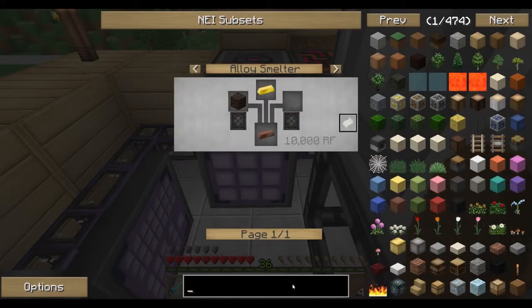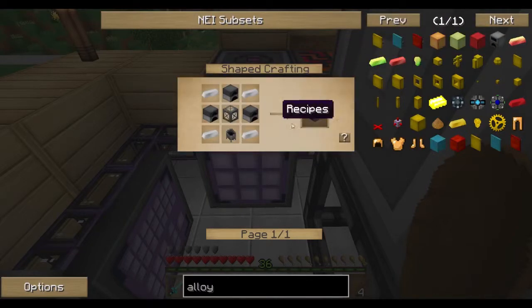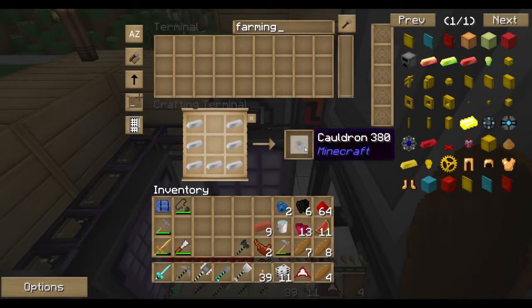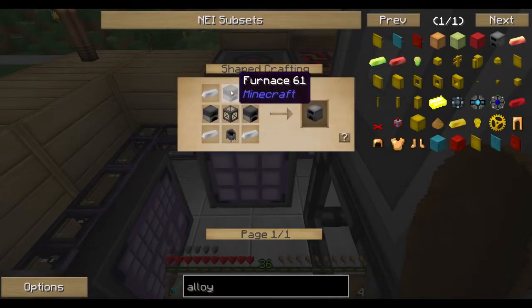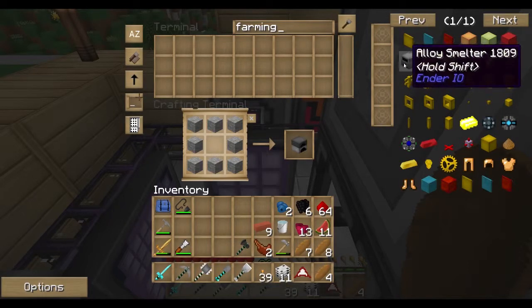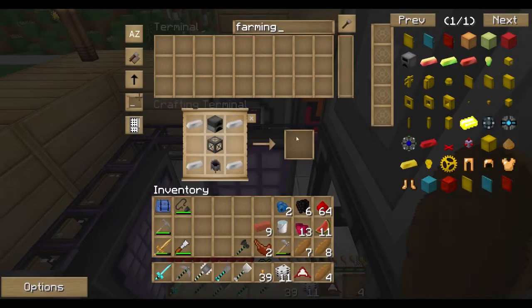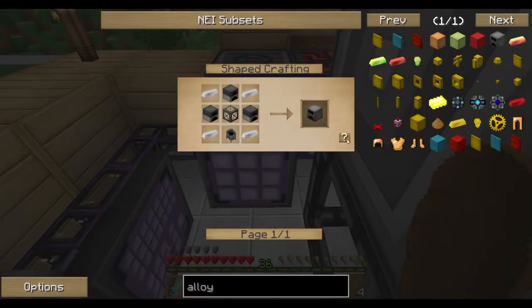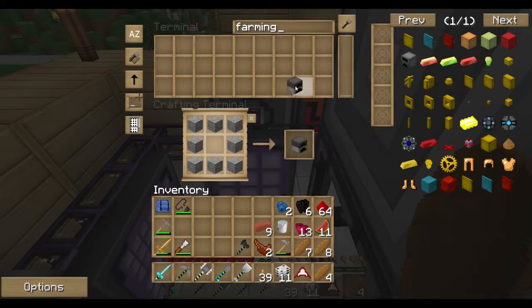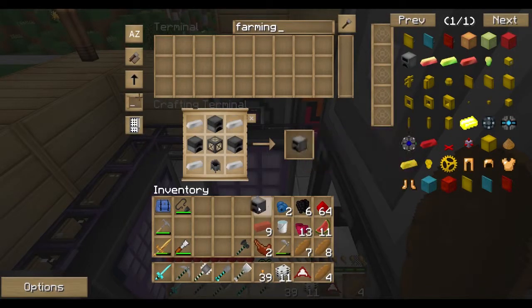Alloy smelter — okay, so I need an alloy smelter. Cauldron, drop it in there. Furnace, drop it in there. I need three furnaces — okay, three furnaces. Two and three in there. Alloy smelter.